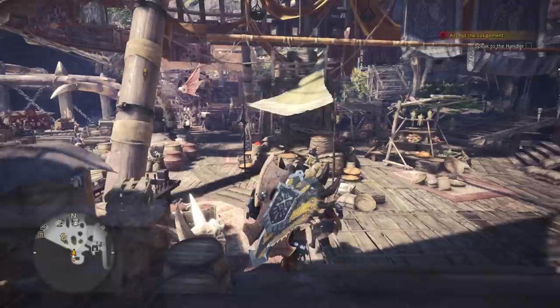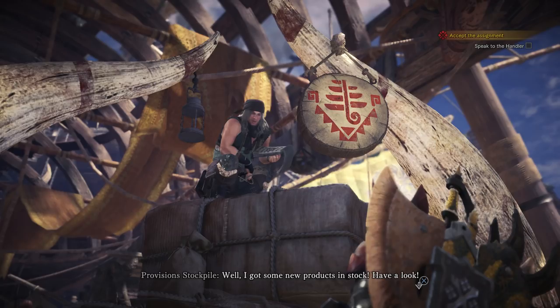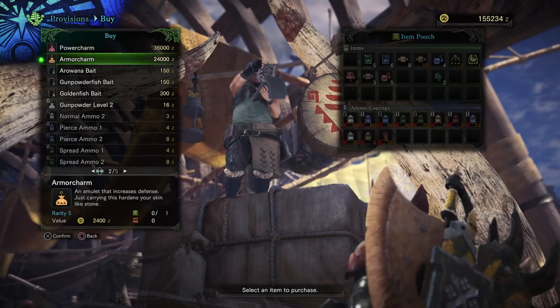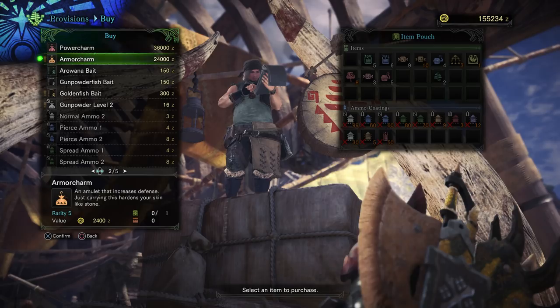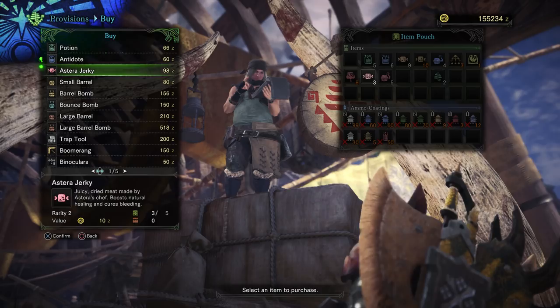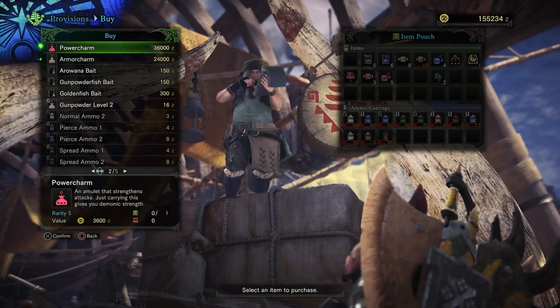He just has new bait, but — oh, he has an armor charm. An amulet that increases defense. Just carrying this hardens your skin like stone — you just have to carry it? I did not know about these. Holy crap, those are amazing. Nobody mentioned these. I want to carry these around. 36,000 and 24,000 — I've got 155,000. That's fine. Let's get both of these. Won't be able to carry as much stuff, but who cares?